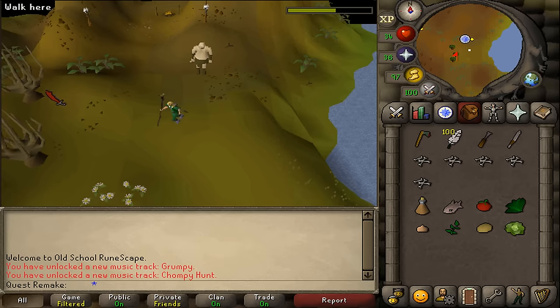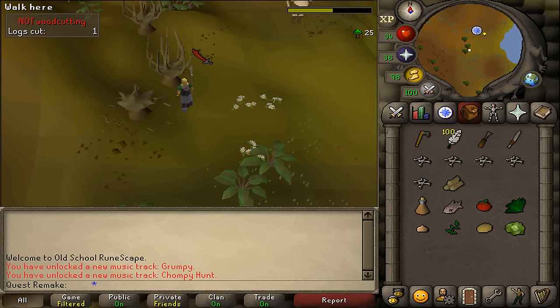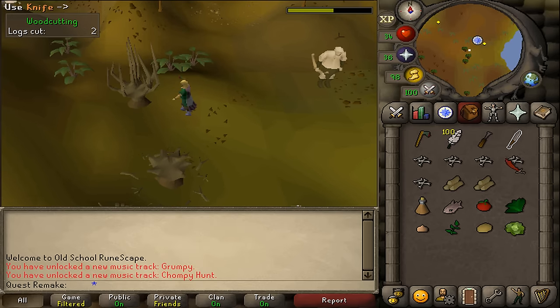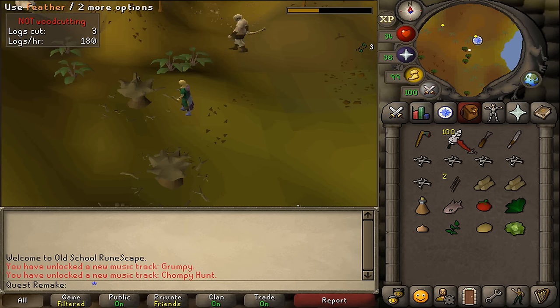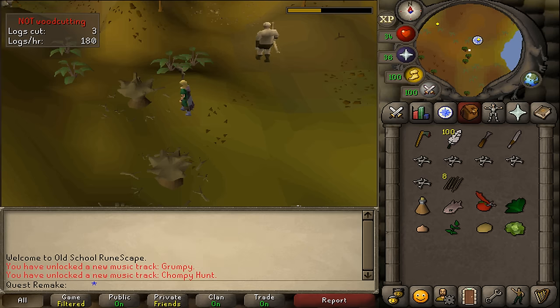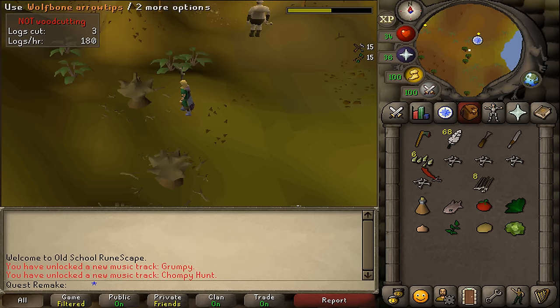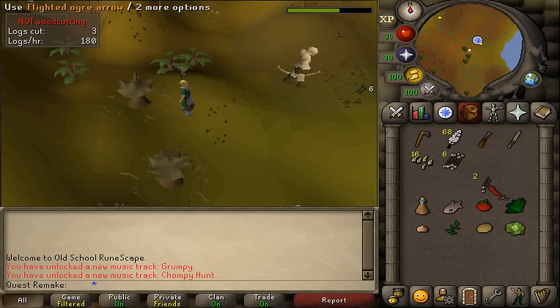Talk to Rantz and select option 3. Then go a bit south-west to find 3 angi-trees and chop down all 3. Use your knife on the logs to make arrow shafts, then use your feathers on the arrow shafts. Use your chisel on the wolf bones to make arrow tips, and then use those arrow tips on the flighted ogre arrows to make ogre arrows.